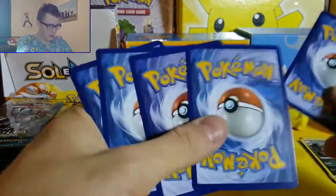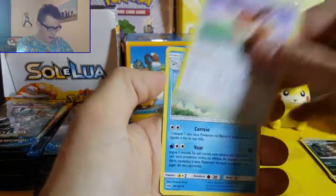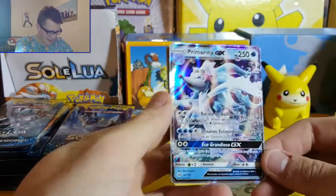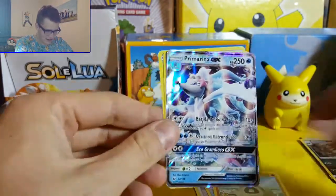The good thing is all code cards can be used from these sets. So we've got Eevee, Perlopa, Sandygast - oh, Primarina GX! Look at that - we're in our second Portuguese pack and we got ourselves a GX. That's absolutely awesome.